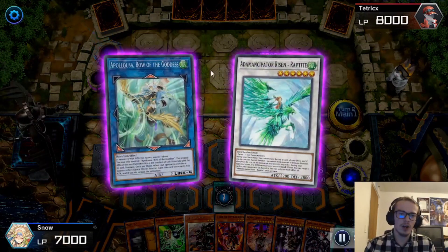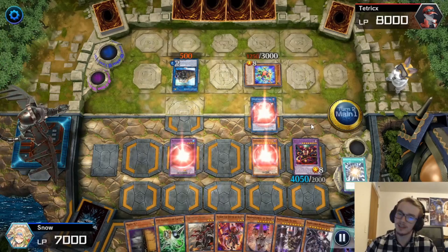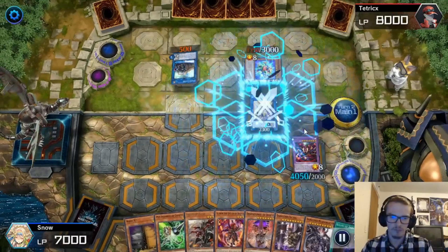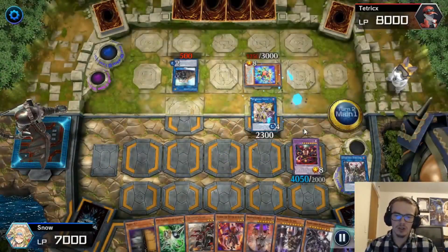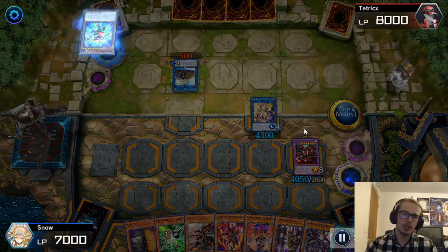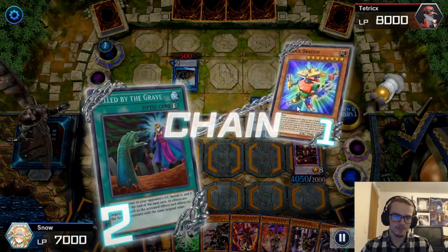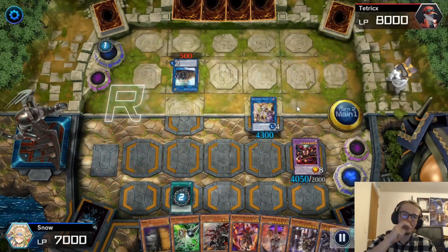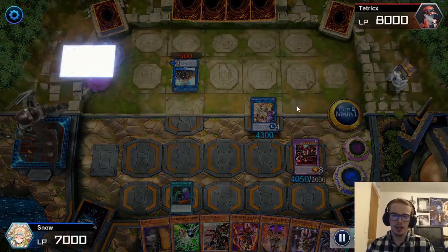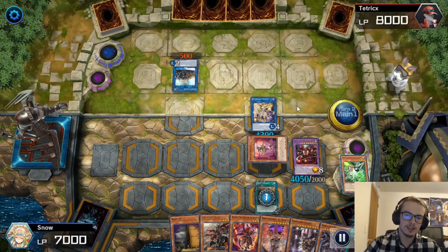Starving Venom Fusion Dragon is going to increase its attack by Block Dragon's current attack, and then I'm going to copy the effect of Block Dragon — kind of funny. Then I'm going to Super Poly off their two Wind Monsters, Apollosa and Raptite, into Mud Dragon. Then I'm going to go for a Link 4 of Access Code Talker. Activate Access Code Talker, banish a card, destroy their Blocky Boy. Blocky Boy is going to activate — and I have a Called By. So I'm going to banish their Block Dragon. Buh-bye.